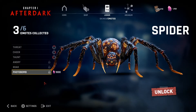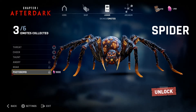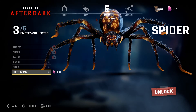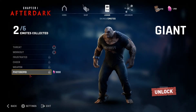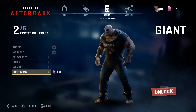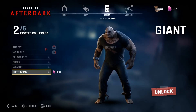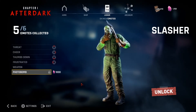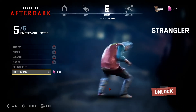Along with their cosmetics, the fiends have also received a new emote. The photo bomb is new for the Spider — it's almost like the freeze frame where it's easier to take a picture because they're not moving too much. Same with Giant — this is his photo bomb. It'll be easier to take pictures of it in this mode, but in-game there's a whole bunch of other stuff around. And then we have Slasher's photo bomb and Strangler's photo bomb.